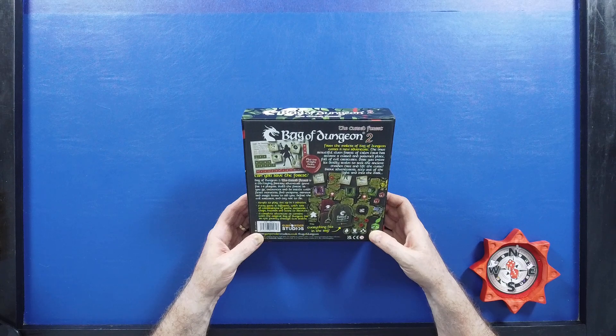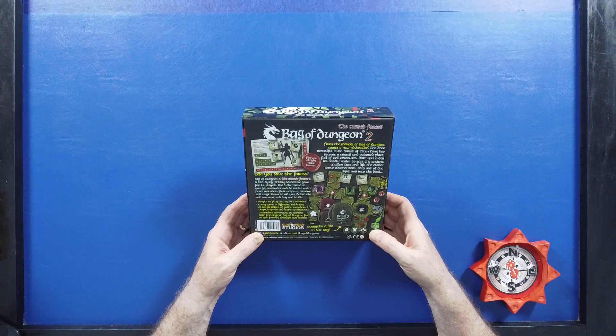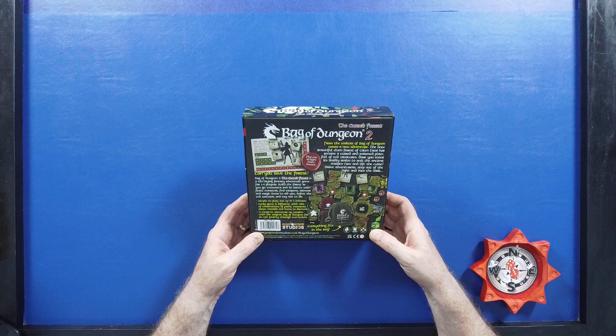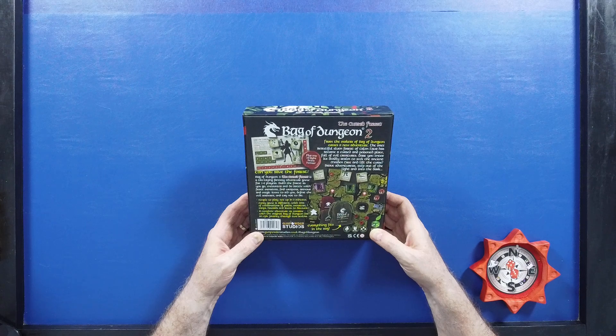Build the forest as you go. Encounter and do battle with fierce monsters. Find weapons, armor, and magic items to aid you. Defeat the evil sorcerer, and try not to die. Simple to play, set up in five minutes. Every game is different, with hundreds of combinations of paths, monsters, traps, hazards, and items to discover. A complete adventure, or combine with the original Bag of Dungeon for an epic journey through two realms.